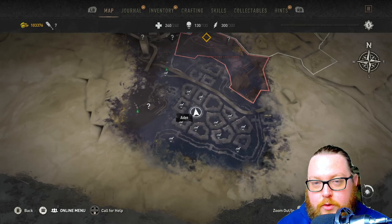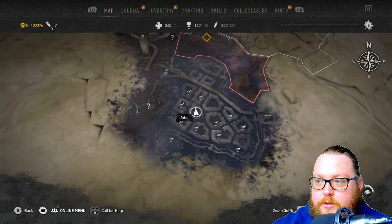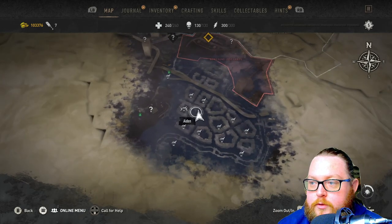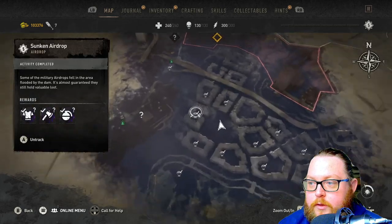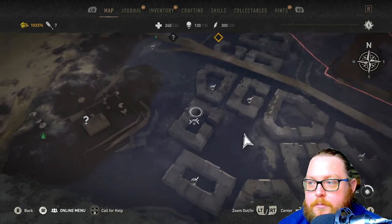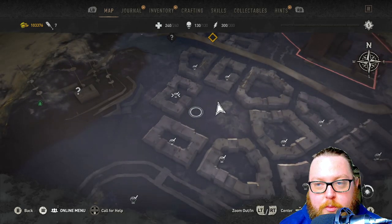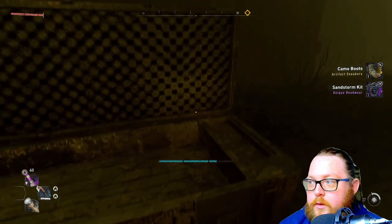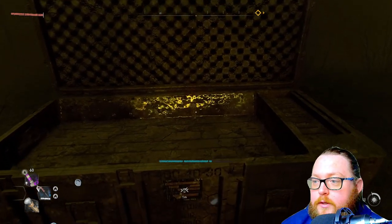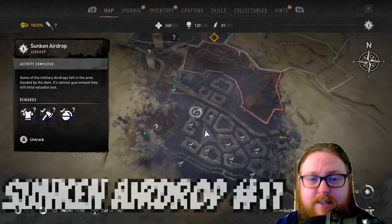Editor note: when I originally recorded this video I accidentally missed one of the chests, so I'm showing that location now. The next chest after the GRE chest is this airdrop right here — it's just next to it. If you scroll in you can see it's a C-shaped building right next to where you got the GRE chest. On this one we got some sneakers and some headwear.